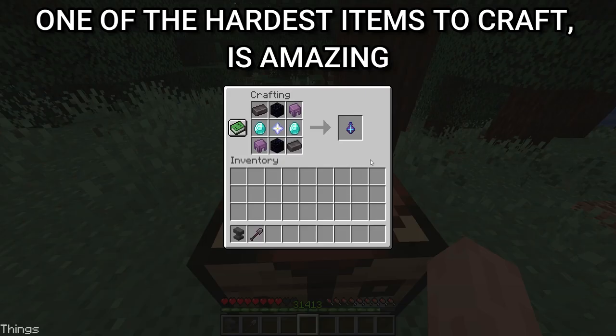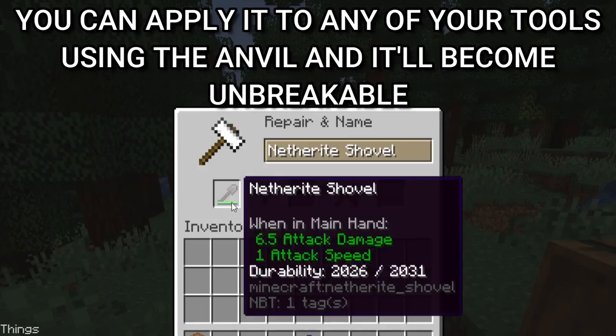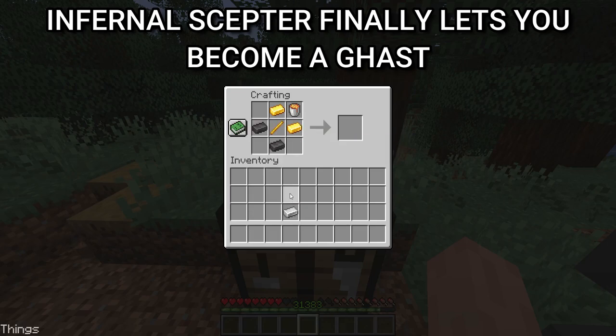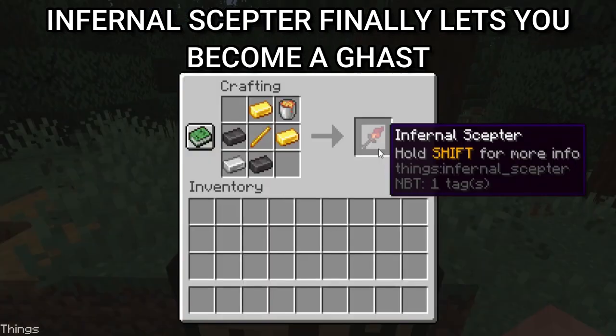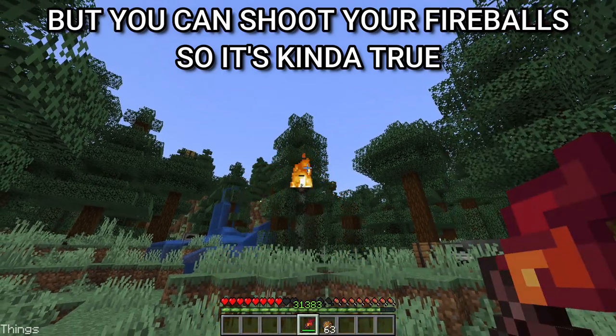The hardening catalyst is one of the hardest items to craft but it's amazing. You can apply it to any of your tools using the anvil and it'll become unbreakable. The infernal scepter finally lets you become a pest — just kidding — but you can shoot fireballs with it, so it's kind of true.